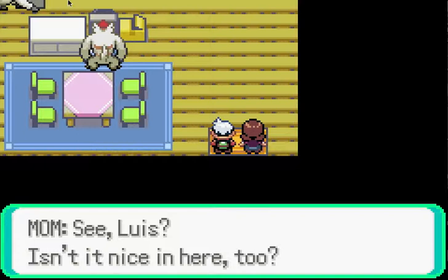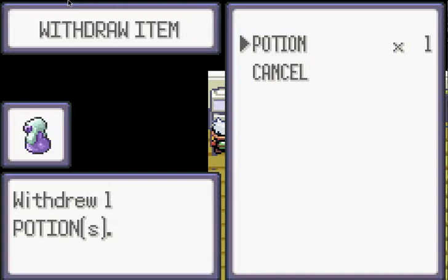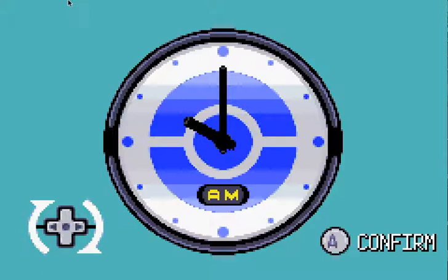Alright, let's check our room — these Pokémon are just helping moving stuff. We have to set the clock and get the potion right here on the PC. This is the potion. Now we set the clock — right now it's midnight.